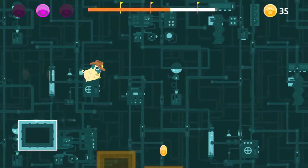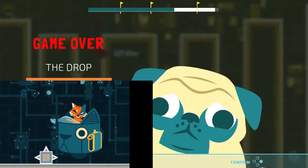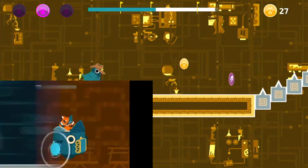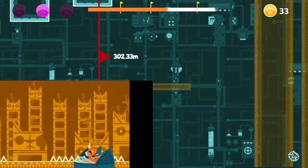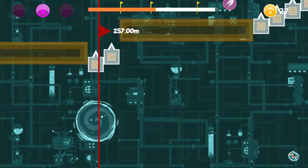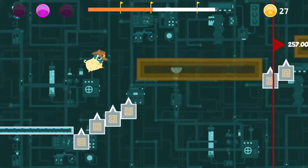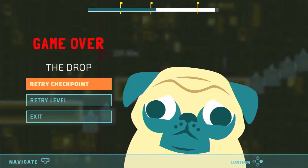Drawing the line back a little bit, the bosses seemed a little unfair, not impossible, but sometimes asking for pinpoint jumping, which can be really difficult to make those tiny little jumps from time to time. But then is that the point, and is it just me?